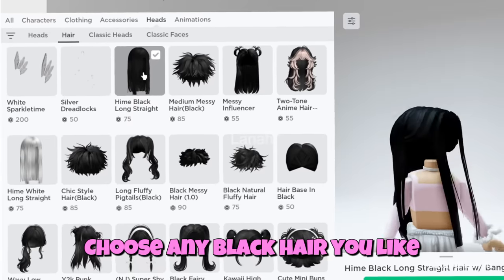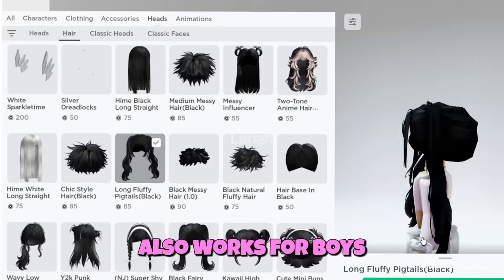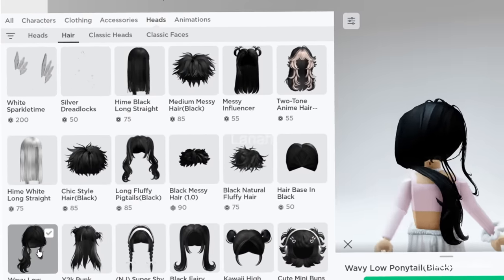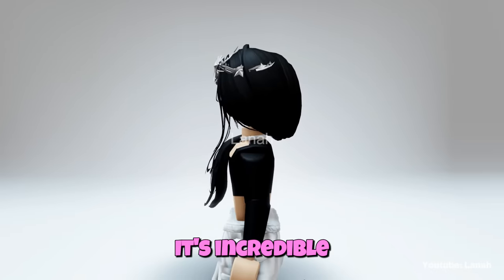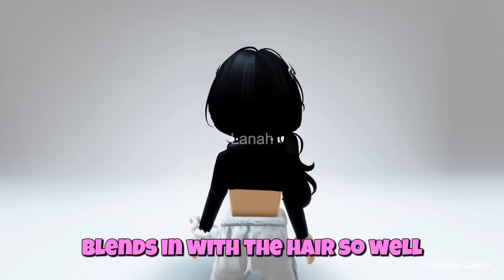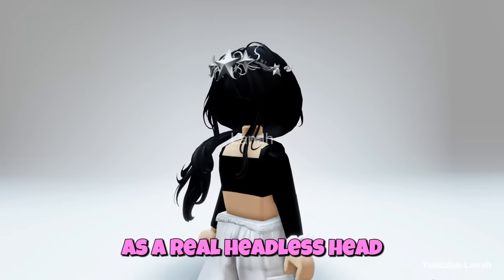Choose any black hair you like. This trick works on both long and short hair, and also works for boys. This is the final result — it's incredible. The brain blends in with the hair so well that nothing is visible, and it seems as real as a real headless head.